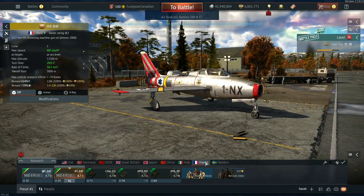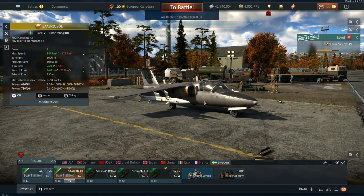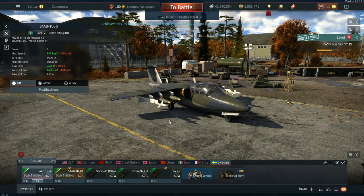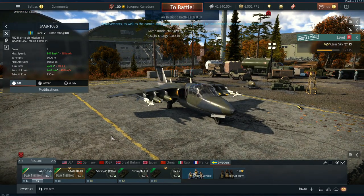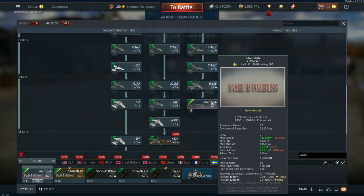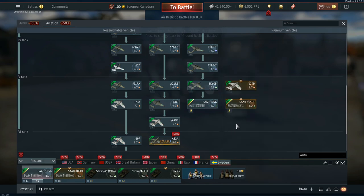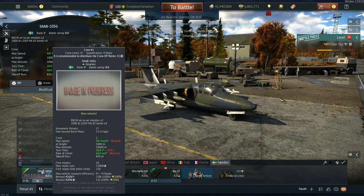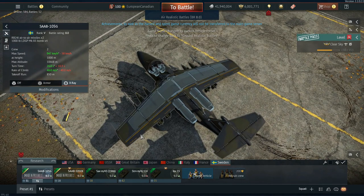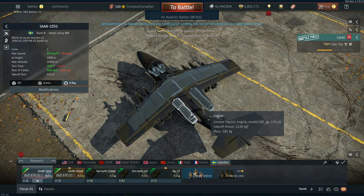The last set of aviation vehicles for Update 2.2 is for Sweden, which is getting two variants of the Saab 105. The first is the Saab 105G, coming in at Rank 5, battle rating 8.0 as a standard tech tree vehicle after the SK60B. It has the same general layout as the SK60B, powered by General Electric J85-GE-17B engines with 1,220 kgf each.